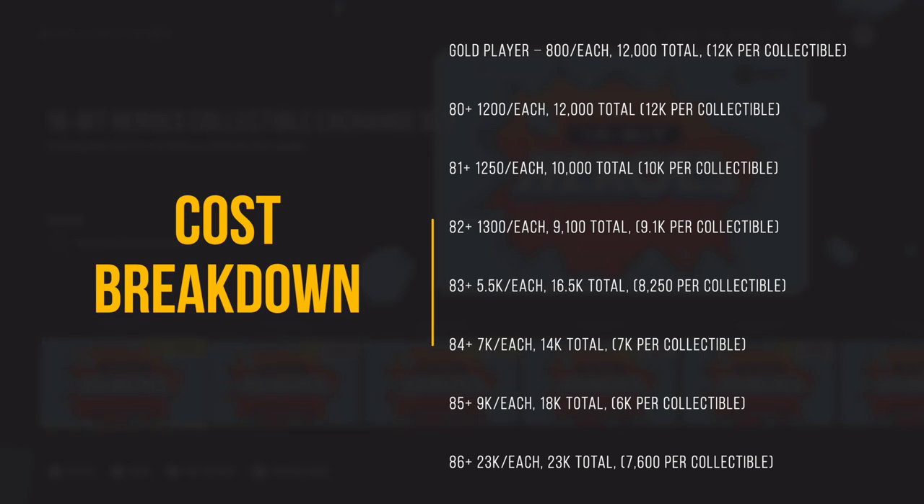I already did the math for you on all of these sets. For any gold player you're going to need 15 players total, about 800 each on the market right now, which is about 12,000 coins — and you only get one collectible, so it's 12,000 per collectible. The next one is 80-plus overall players going for about 1,200 each, which is 12,000 coins total and one collectible again — same cost. Next, 81-plus overall players at 1,250 coins each, you only need eight of them, so that's 10,000 coins total and 10,000 coins per collectible — your best bet so far.